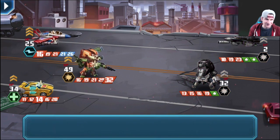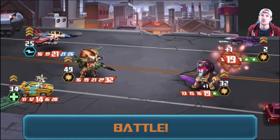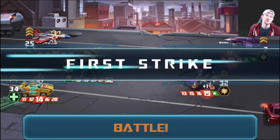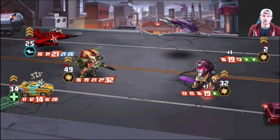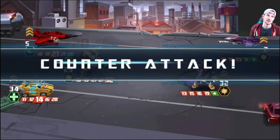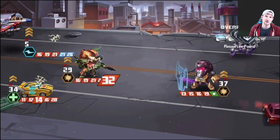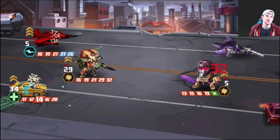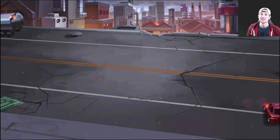Right now it is three versus two and we are going in hard, trying to get that first strike again, but we got the 16 so we're not going to get it this round. Both enemies are only doing 19 damage — we didn't get first strike, but we're definitely going to get the win because they were not able to take out either of our characters. We go ahead and take that one out and win.